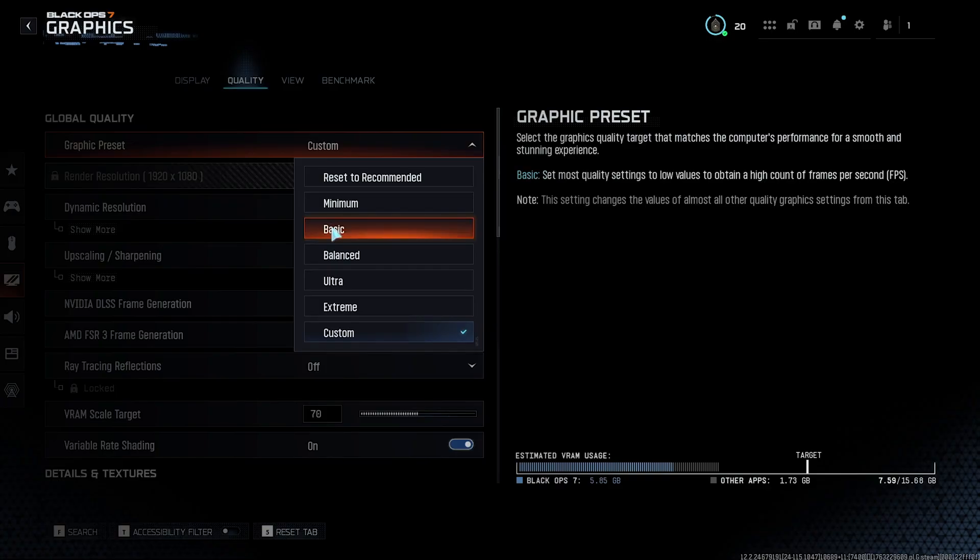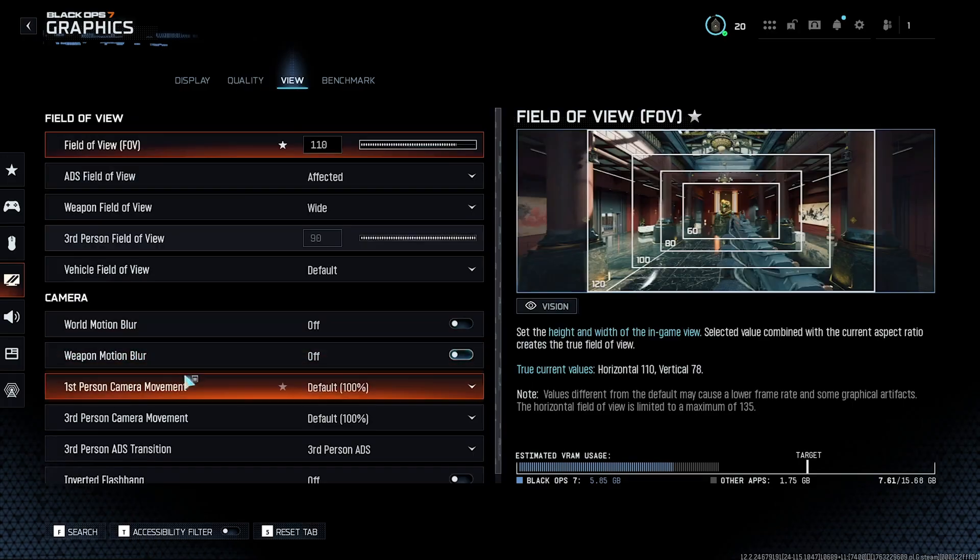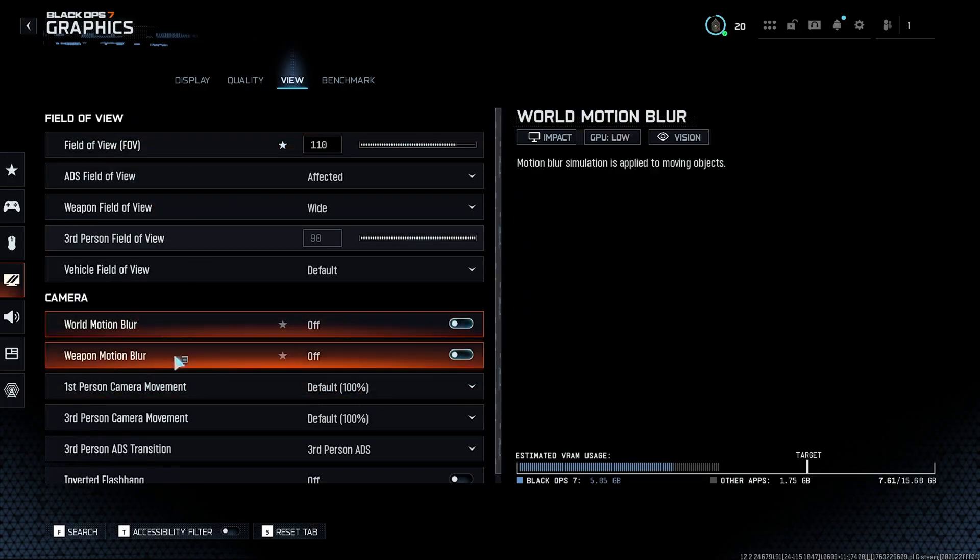From here you should already see improvement. But I would also highly recommend turning off the world motion blur and the weapon motion blur in the view settings under the camera settings. These settings don't help with gameplay at all and can make stuttering feel even worse. With those settings changed, you should definitely notice you're getting way less stuttering or frame drops here in Call of Duty Black Ops 7.